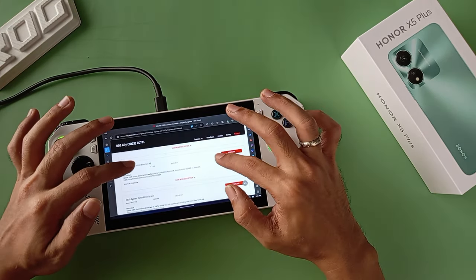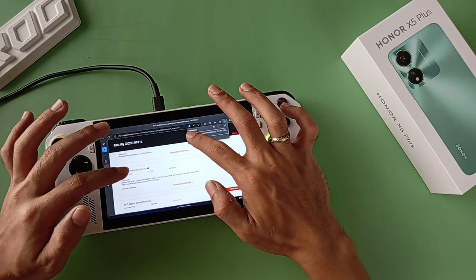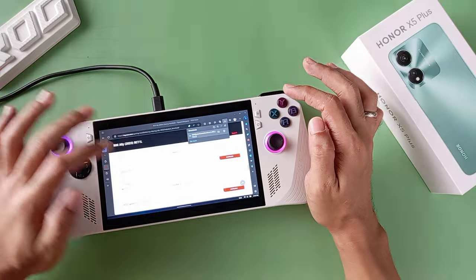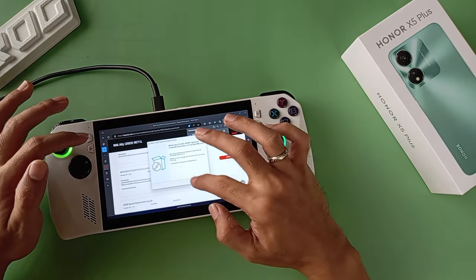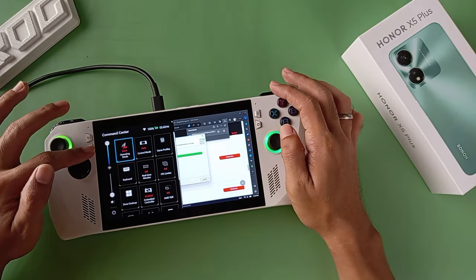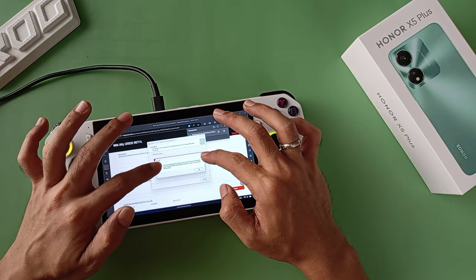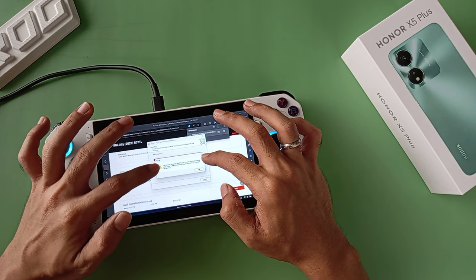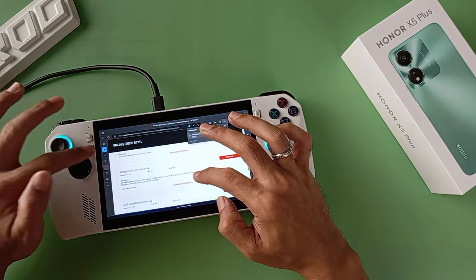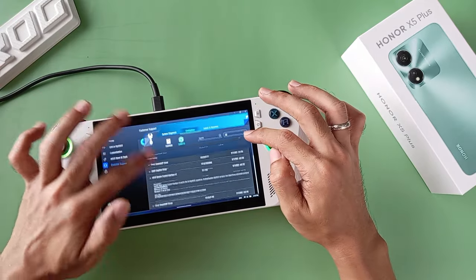I just downloaded the latest driver, version 9.11, and we're going to install that. We might have to restart. The existing version of the ASUS driver on your device will be replaced with the latest version, and the installation progress will finish. Still not working — we might have to restart our system.